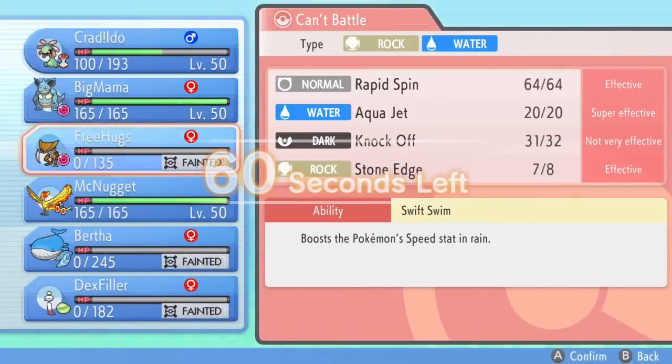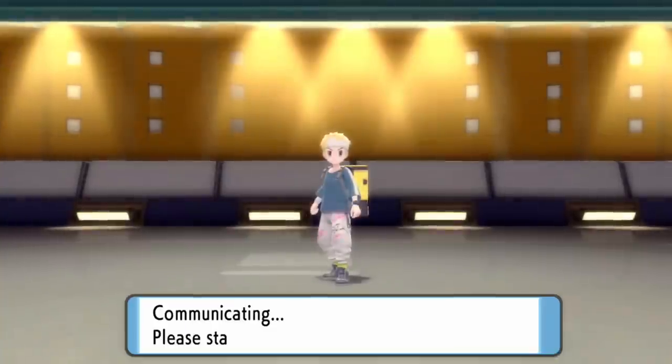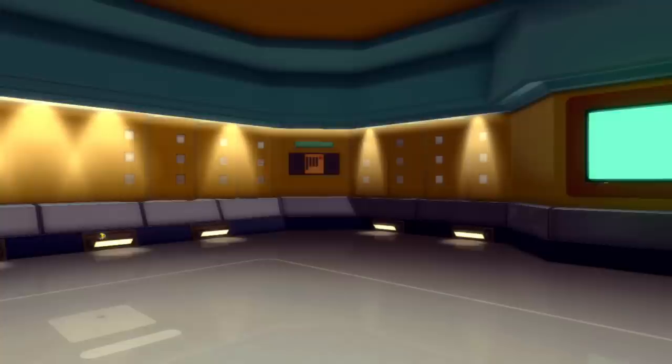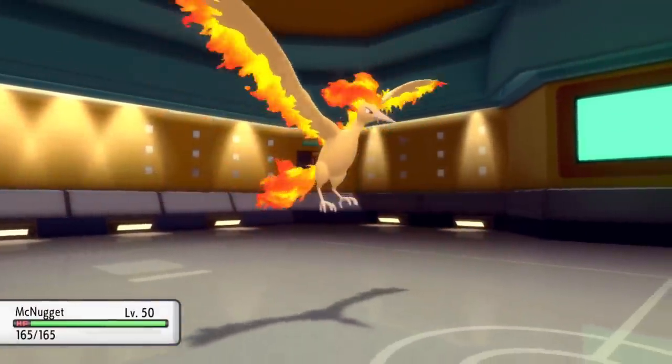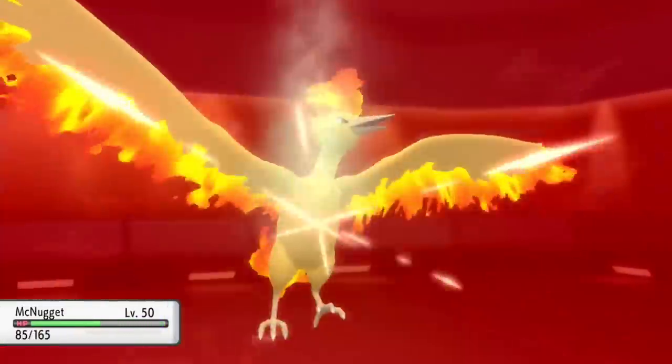He actually brings in Infernape expecting a grass move, so bluffing the Cradily grass move kind of helped me out as I was able to lure in the old Fire Ape. Physical Cradily is still doing its thing — I'm even still above half, which is amazing. Looking at this matchup, he's likely just going to go for Close Combat. So I could potentially switch in Moltres — I can come in on that and likely take two of them while killing with an Air Slash on the next turn. So I bring back in McNugget.